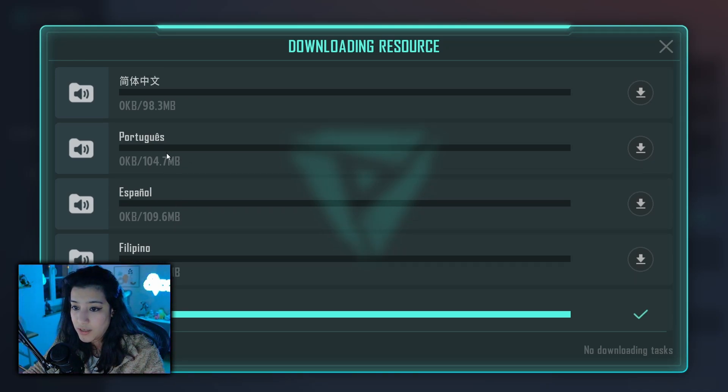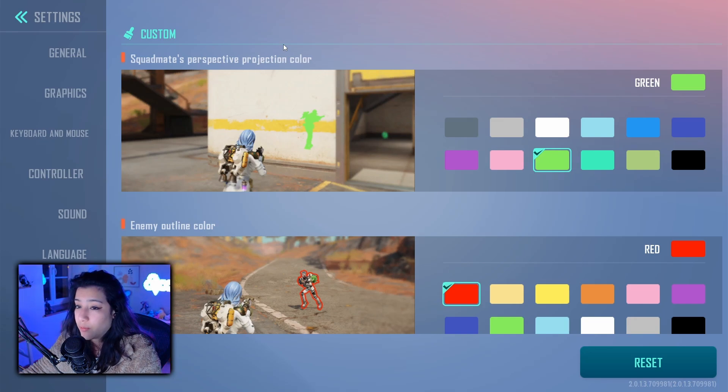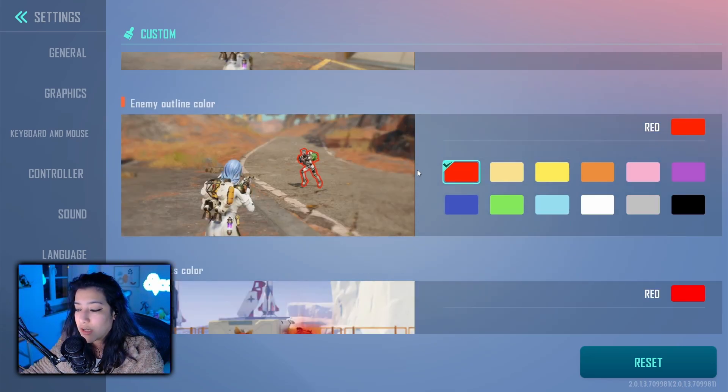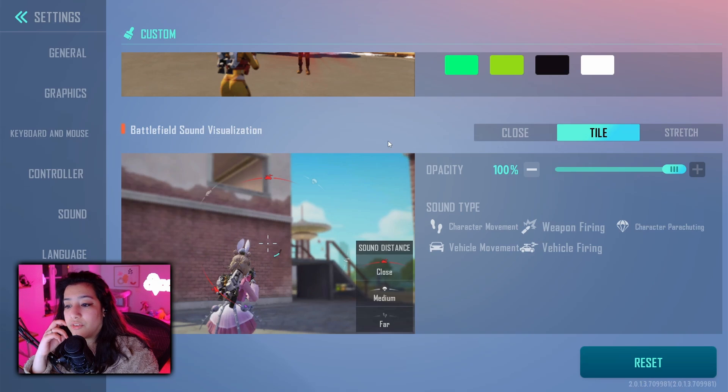Last but not least, there's a custom tab at the bottom that a lot of people forget about, and it's actually pretty useful. You can change the color of how you see your squad mates — I personally like green so they're highlighted in green inside buildings. By default it's set to gray, which is super hard to see, so I'd recommend changing it to a flashy color. For the enemy outline color, you can change it too — if you're colorblind or red doesn't work for you, you can switch it to something else. You can also change the hit effects color.